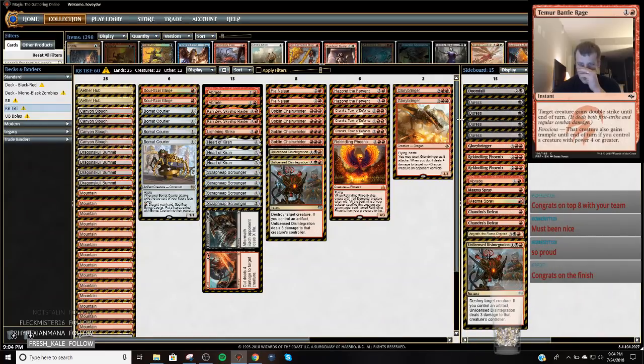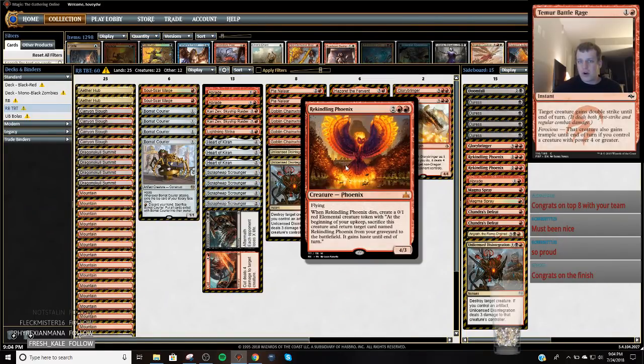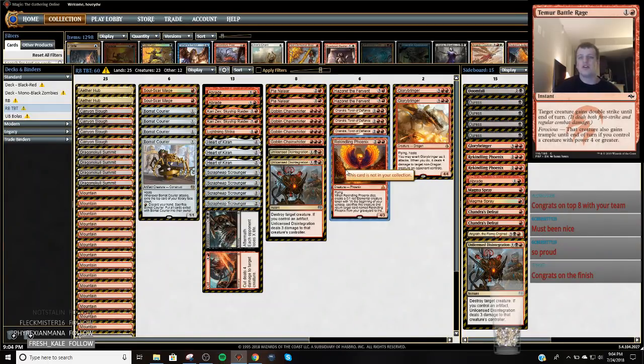We made a couple changes. I was testing with Tom and we determined that we just wanted more access to Rekindling Phoenix, because we thought it was very good against the green decks. Rekindling Phoenix was basically good against everything. We ended up cutting a Hazoret and putting two more on our sideboard, and moving forward Tom wants four in his 75 because it was often the best card this weekend. He'll likely play some number for the Grand Prix in a couple weeks.